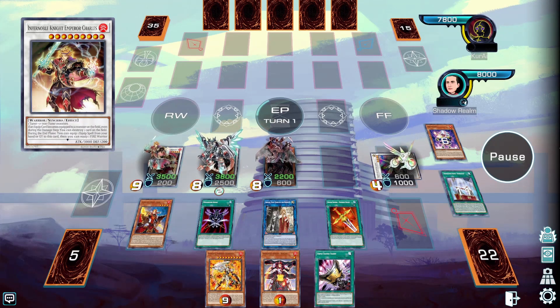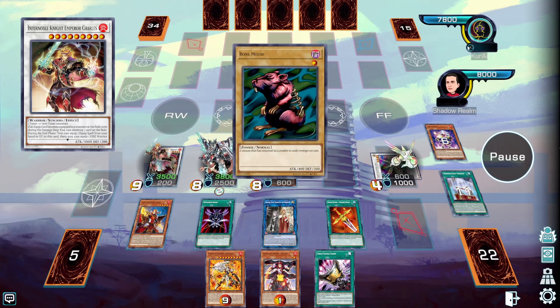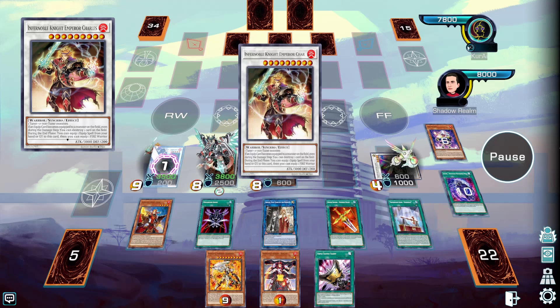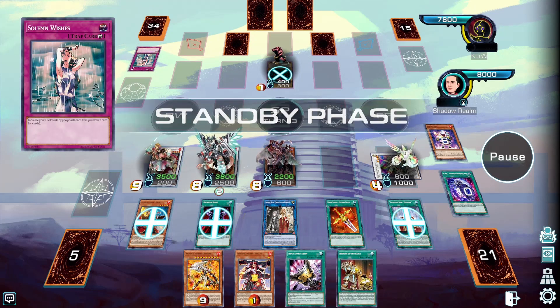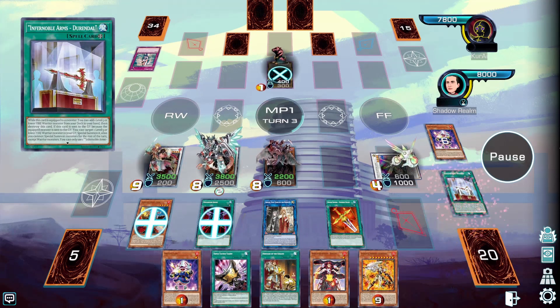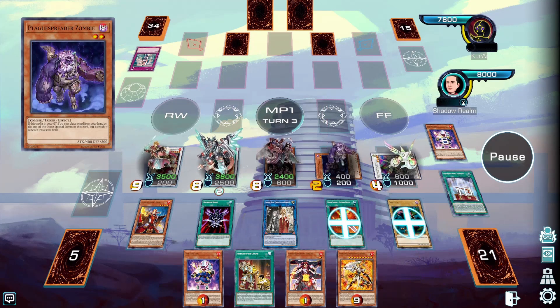That's essentially our end board. Keep in mind that we have Roland in the graveyard in order to quick effect equip it to Charles and destroy a card on the field. Since Metalsilver Armor and Oliver is equipped to Charles, our opponent cannot target any cards on the field. That essentially means we have a Skill Drain on legs, and then we have an insane follow-up in order to OTK our opponent. Keep also in mind that Infernobles has the ability to special summon Neo-Spacian Aqua Dolphin with Connector and rip handtraps from our opponent's hand.